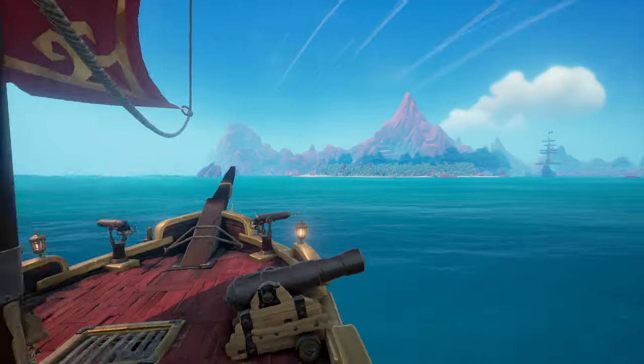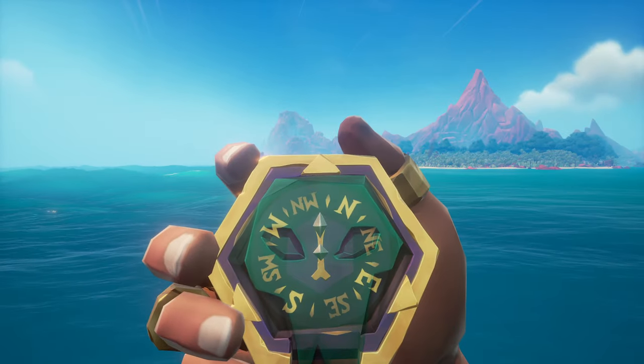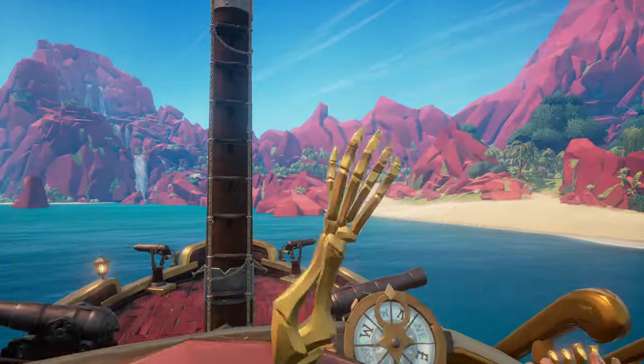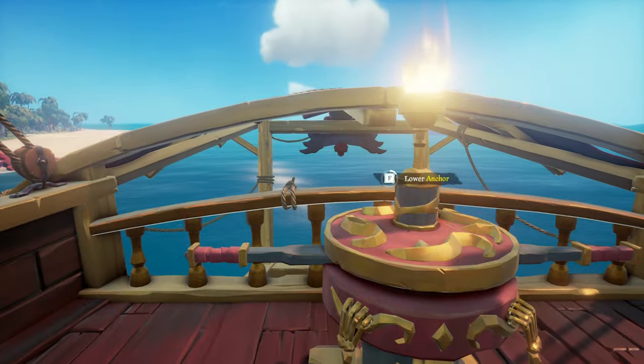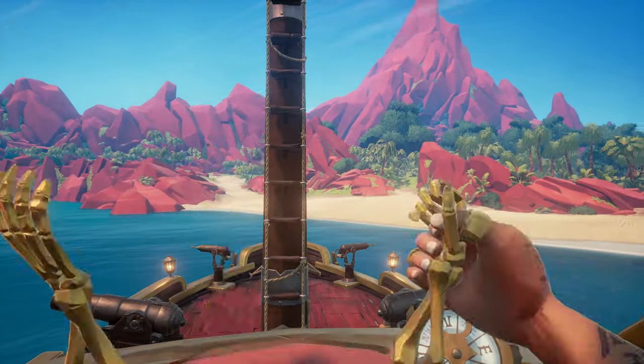Once you're done traveling through the Tunnel of the Damned, you'll spawn at Monkey Island where you can dock your ship at the northwest side of the island with the front of the ship pointing in a specific direction. We'll show you later in the video why it has to be standing in this position.